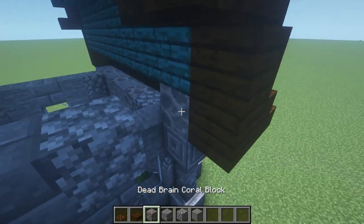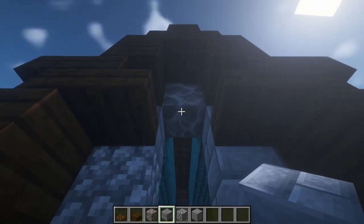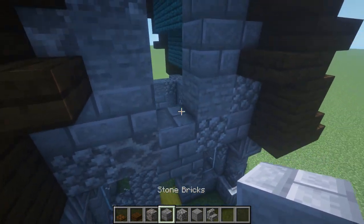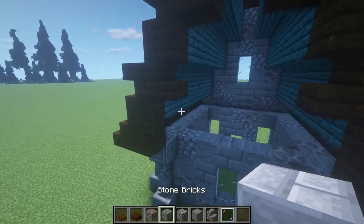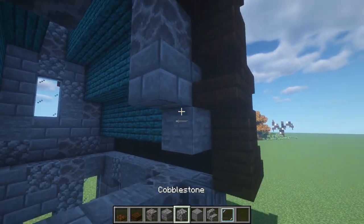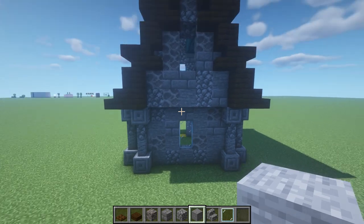From here, grab the four original blocks and start texturing this upper section, filling it all the way up. Leave a space for a window — you can add a stair on your second block down and put a window in there using glass. Repeat this on the back side as well. Grab the blocks once again, decorate this section with different textures, getting it looking creepy using those broken textures. I'd also recommend using mossy textures if you're going for that spooky look.